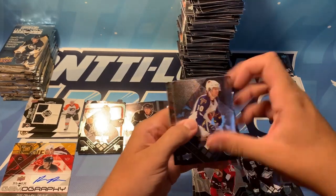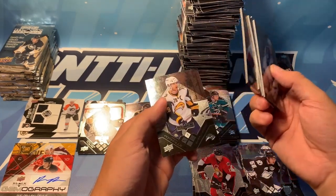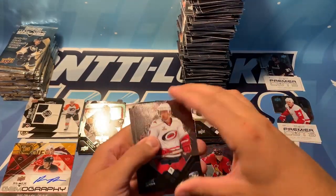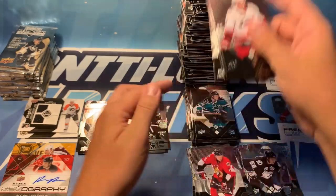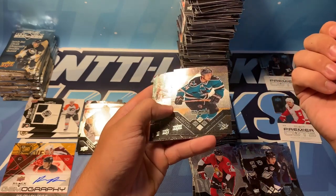We've got Brian Little, Marco Sturm, Alex Kovalev, Radim Vrabato, and Jason Pominville. We've got Justin Williams, Patrice Bergeron, Jose Theodore, Matthew Guerin, and Scott Gomez. We've got Cristobal Huet — oh, another Jonathan Hordichuk double diamond.